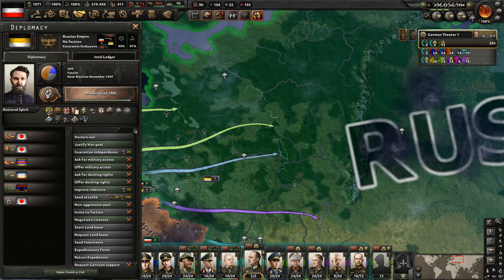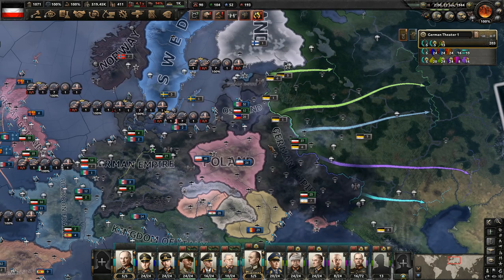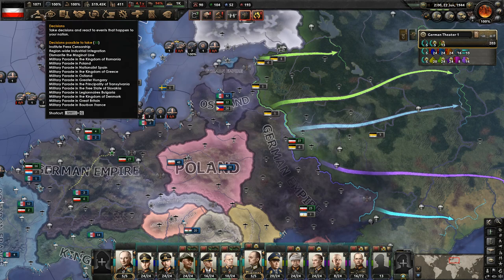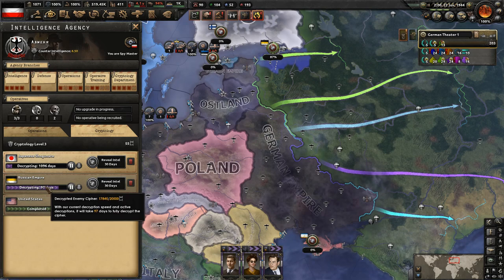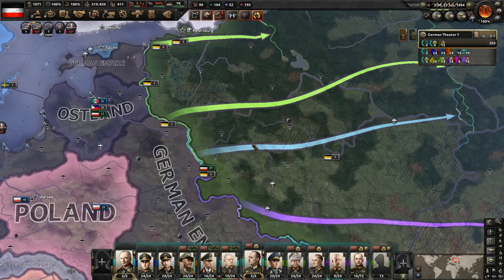Maybe we'll have to declare war on them the normal way. The United States has canceled their Lend-Lease. They're just kind of bouncing around what they're working on right now. Hopefully they get that eventually so they'll declare independence. If not, we'll just justify a war goal the normal way. What are the Japanese working on? They're probably all the way through their focus. If we've invited them into the faction, that would stop us from declaring war on Russia because Russia would be in a faction, so we can't do it that way.